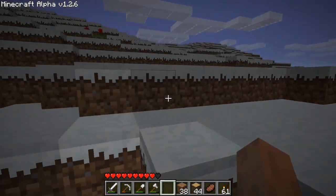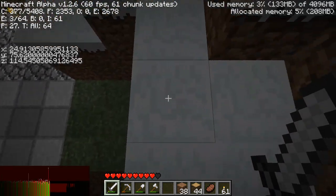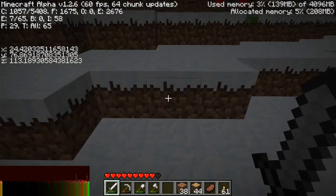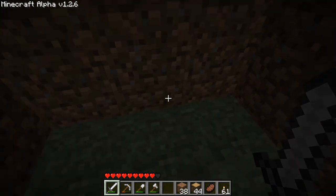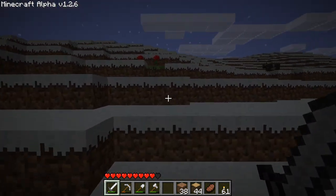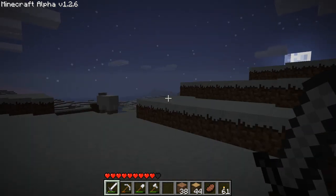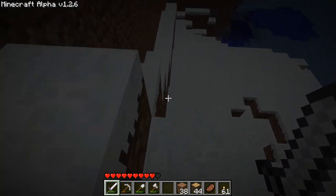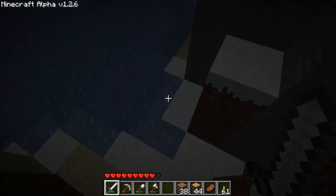Real quick though, I want to see where this is. 24, okay - 24 and 72. Alright, remember that - 24 and 72. So I can line stuff up when I build higher levels, because we don't want to just have random stuff - we want it to line up somewhat. Alright, looks all good.